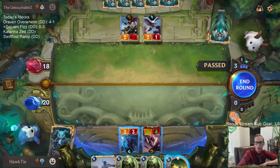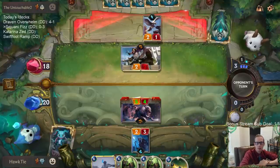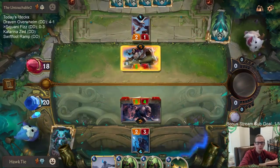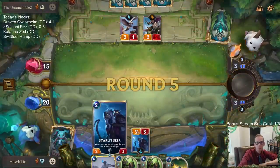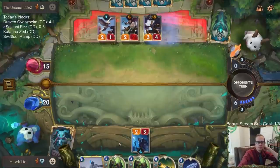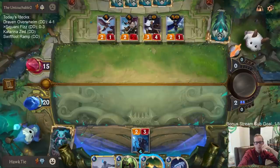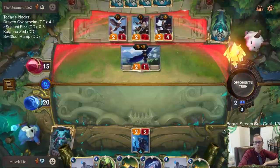Do I want to attack and allow them to use Riposte right now? I guess so. They don't have a Riposte — very good for me. Nope, they do have it. But we still dealt three damage to them. These challengers are good.